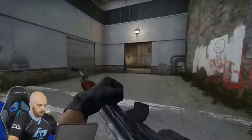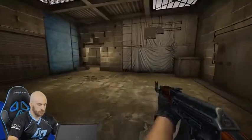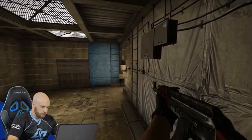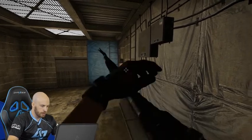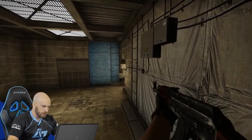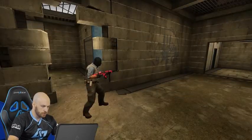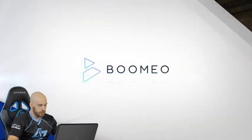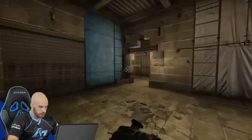The first player in this default is the door guy, and his job is to make sure no one's pushing door. The good way to do this is to play on top of this box where you can see them cross or run up — it's a hard angle for them because it's hard for them to see you. If they do push door, you want to jump back across and ask your team to come help you and hopefully get that kill.